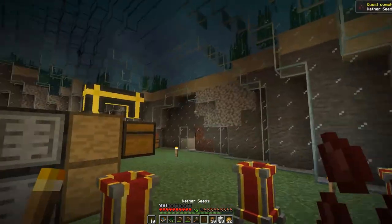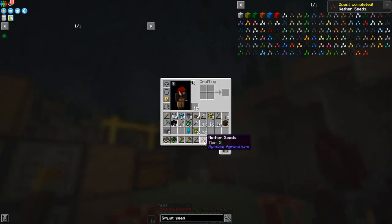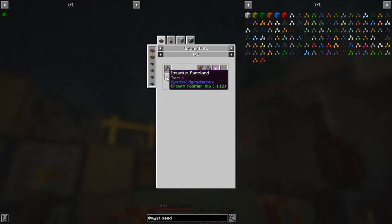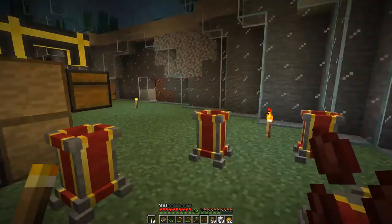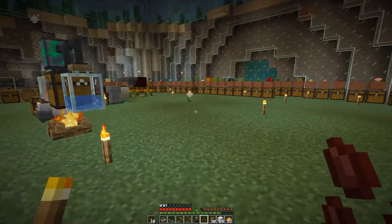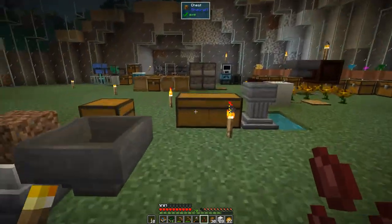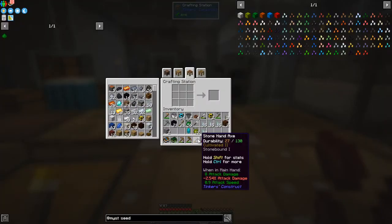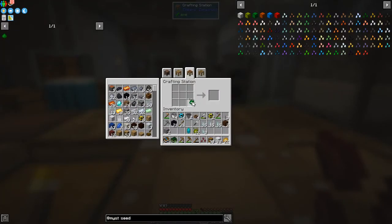Then you just press the button and it makes the seed for you. So we have our first seed. If we take and have a look at the use of this one, we want to put this into the botany pots. We need prudentium essence — yes, we can do that as long as we've got something higher than prudentium farmland. Let's make the next level up and see if it goes faster.